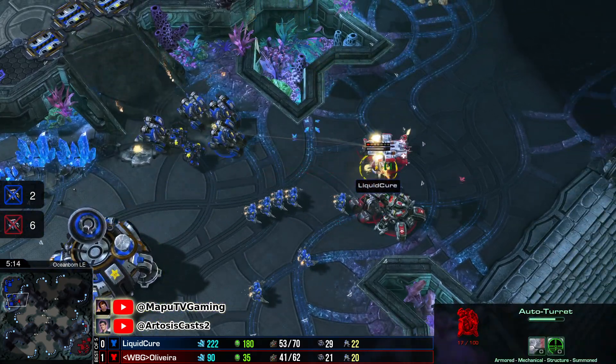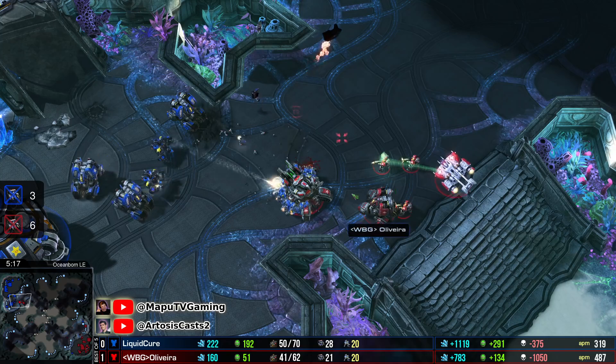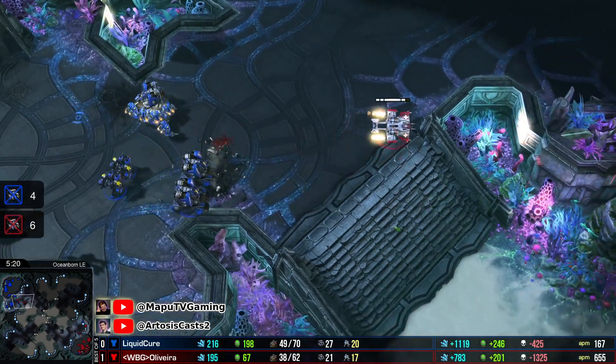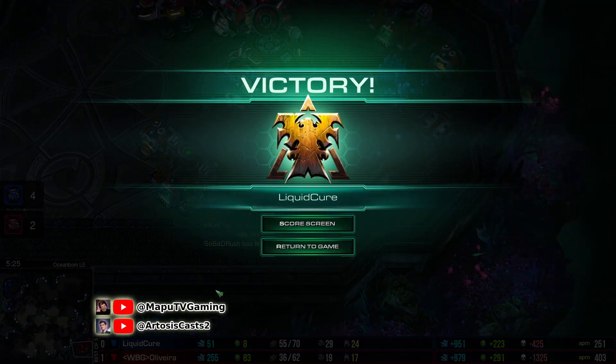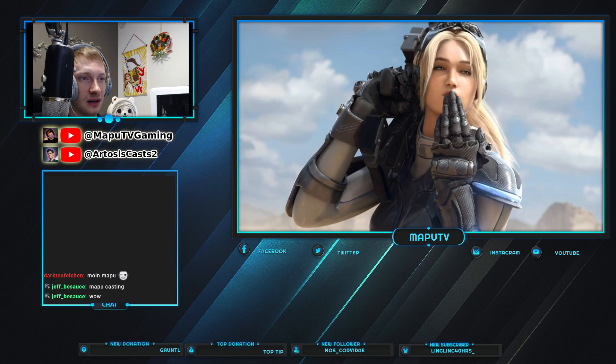Raven coming in, trying to drop the auto-turret. The tank ultimately is going to go down. Marauder-Cyclone — that's the composition here. Cure is just going to take the W — maybe Oliveira's going to GG. Some minor mistakes by Oliveira, and that's all it took. Being exposed at home against the Medivac coming across — definitely a miscalculation. Cure gets the better end of everything there.